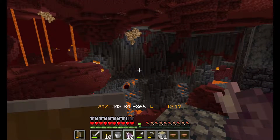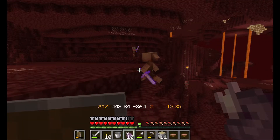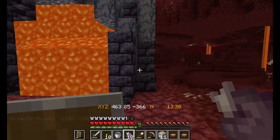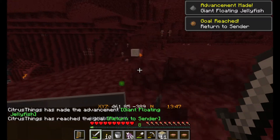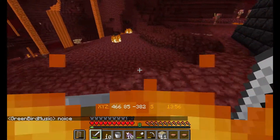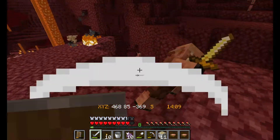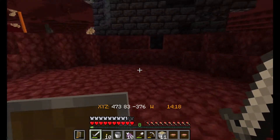We've got a bastion, nether wastes, and — there's a ghast in there. He's got flame aspect. We just need to build a portal down here and then we can go back home.